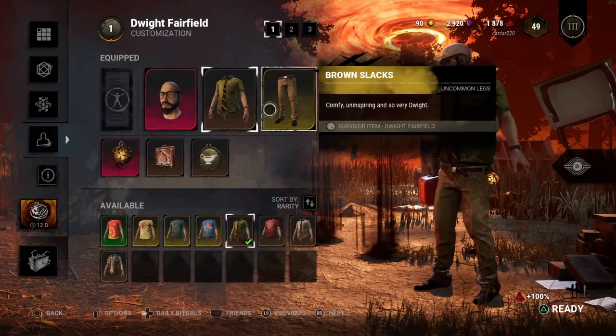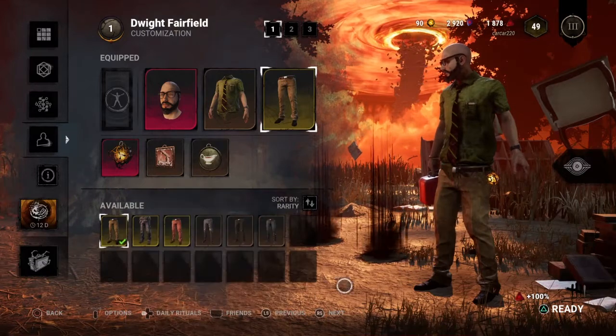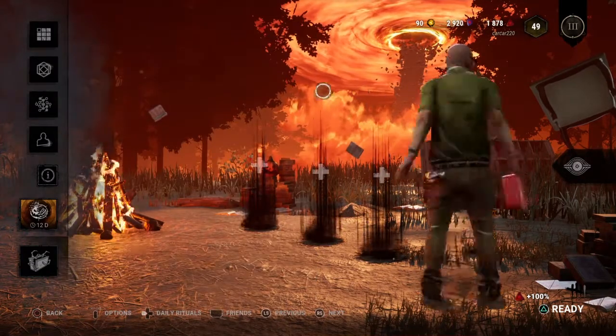Then you got your Moss Green shirt, and for the legs, use brown slacks. That will go with any Walter, except for the one where he has his tighty waist.